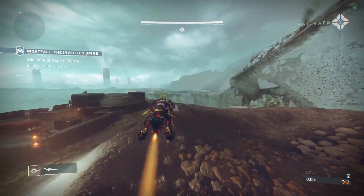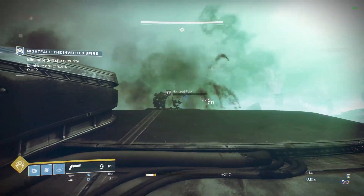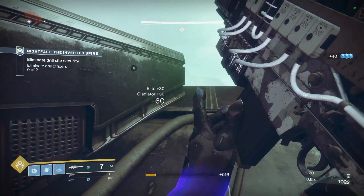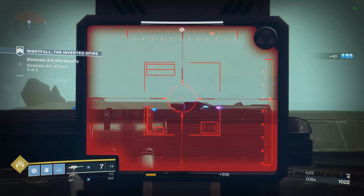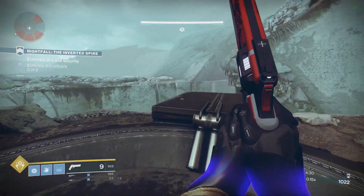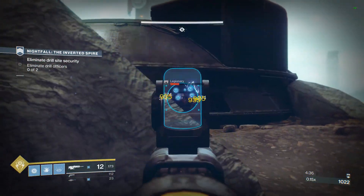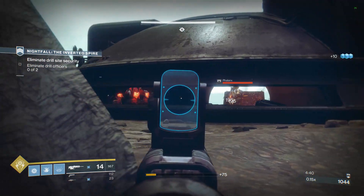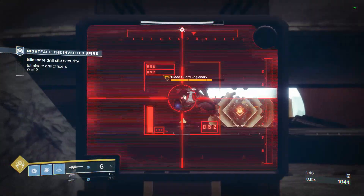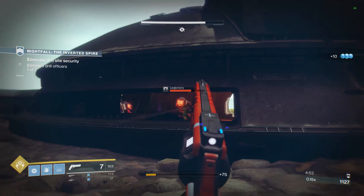If you're going to speed run it, you'd jump right into that hut on the right, take out the guy, and go right down to the docks to get the second guy. That gladiator's soft spot is right on his back — that glowing part is a crit, along with his head. I go up on top of the hut first, then come over. With DARCI you take down the shield and snipe him until he's down, then go in and get your heavy.